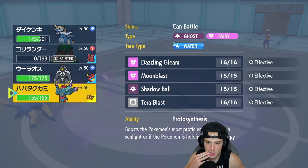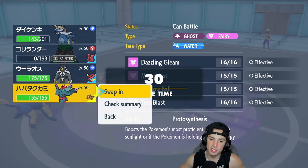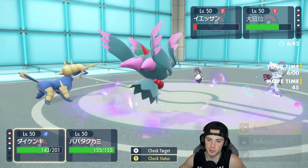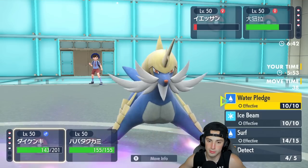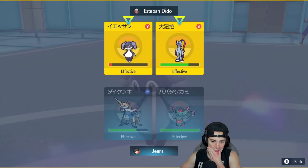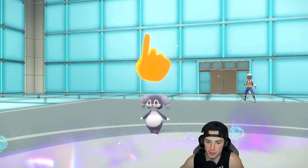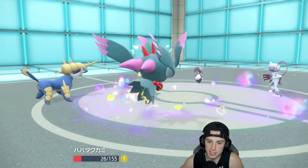From here I could bring out Urshifu or Flutter Mane. I'll bring in Flutter Mane and save Urshifu. Let me just hit this with a Water Pledge — it looks really cool. I'm going to Dazzling Gleam across the board as well. Sneasler has the Unburden boost and might outspeed me. Dire Claw comes into Flutter Mane — we eat that, but Sneasler's speed really hurt us there. I really wanted Flutter Mane to outspeed so the Water Pledge would have KO'd Sneasler.